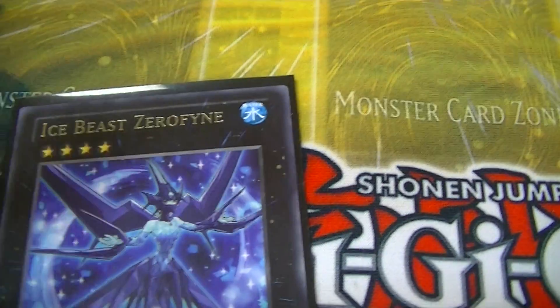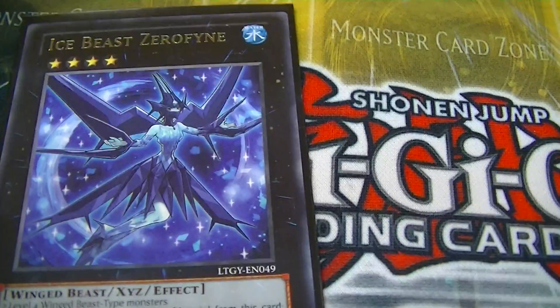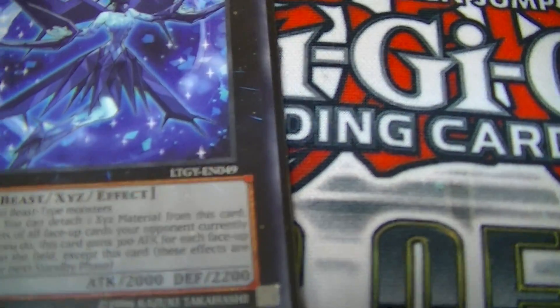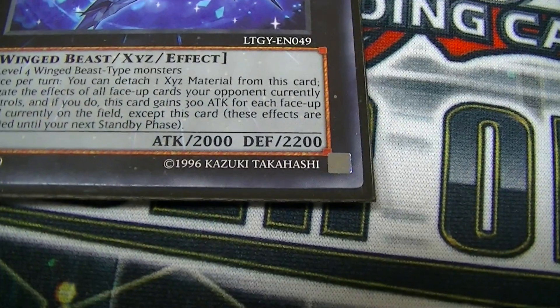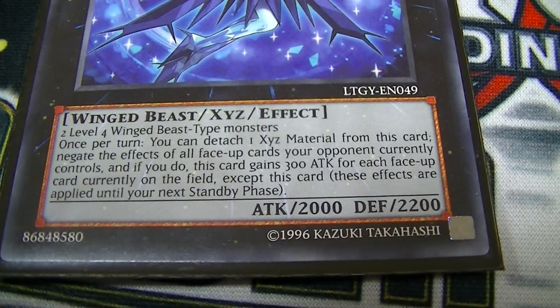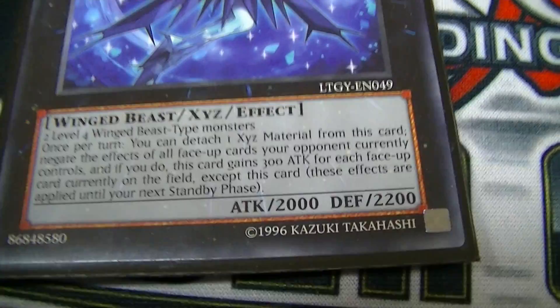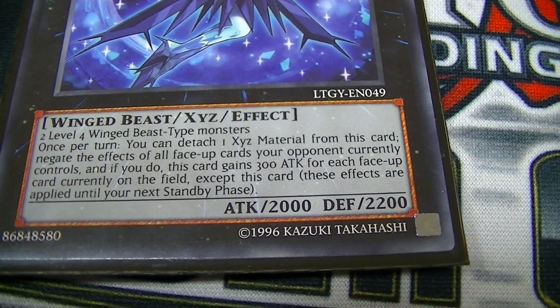It's a water attribute winged beast Xyz effect monster, a rare from Cosmo Blazer or the Tachyon Galaxy set. It has 2000 attack and 2200 defense, and it requires two level four winged beast type monsters to summon.